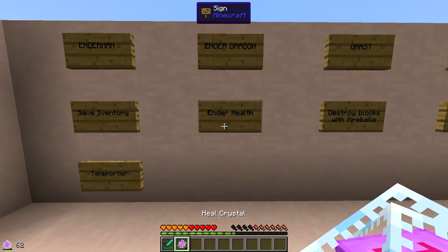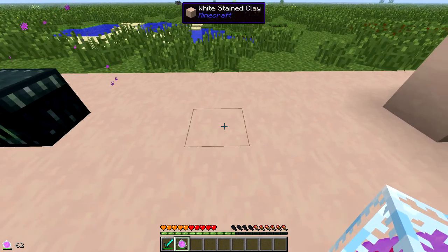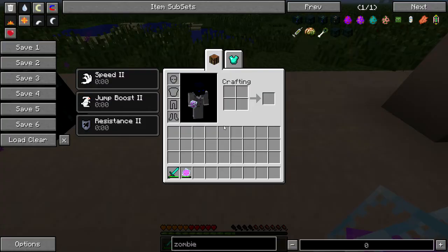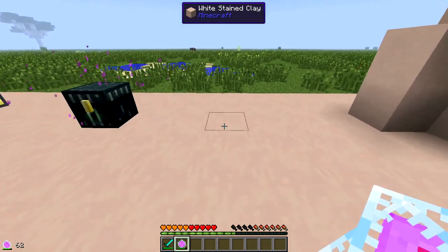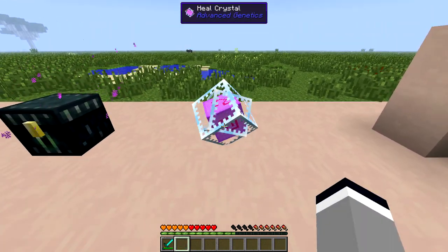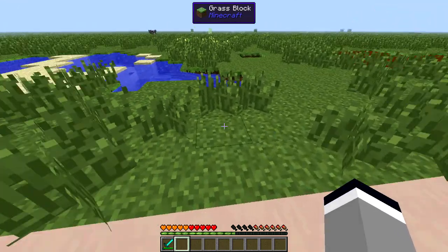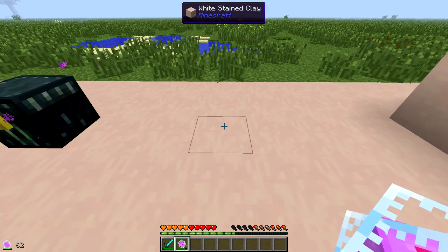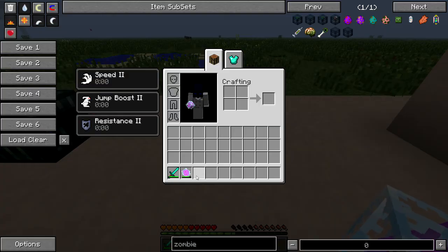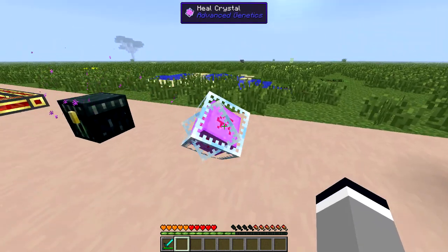The Ender Health ability is gained from an ender dragon, and in conjunction with the heal crystal it will heal you in a 20 block radius. You can break the heal crystal with a right click, and the person who placed it is the only person who can break it. The crystal has a damage value and will shrink as it takes more damage.